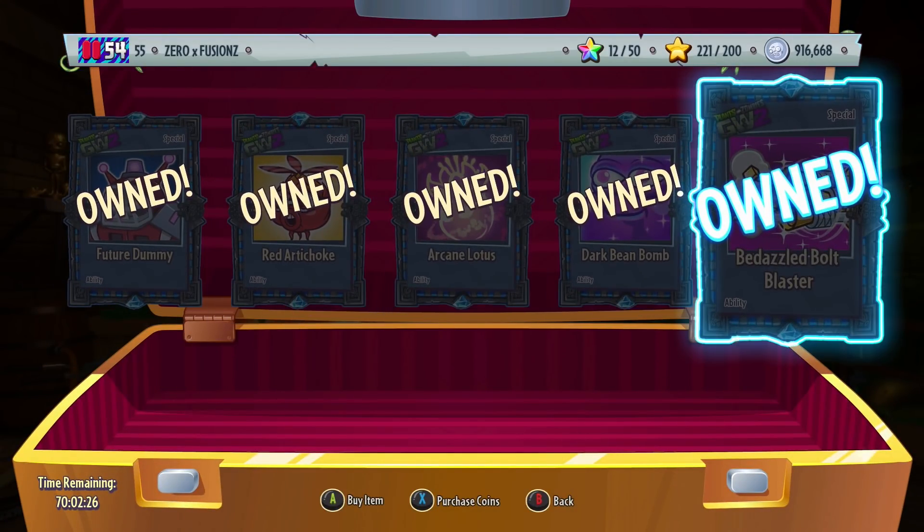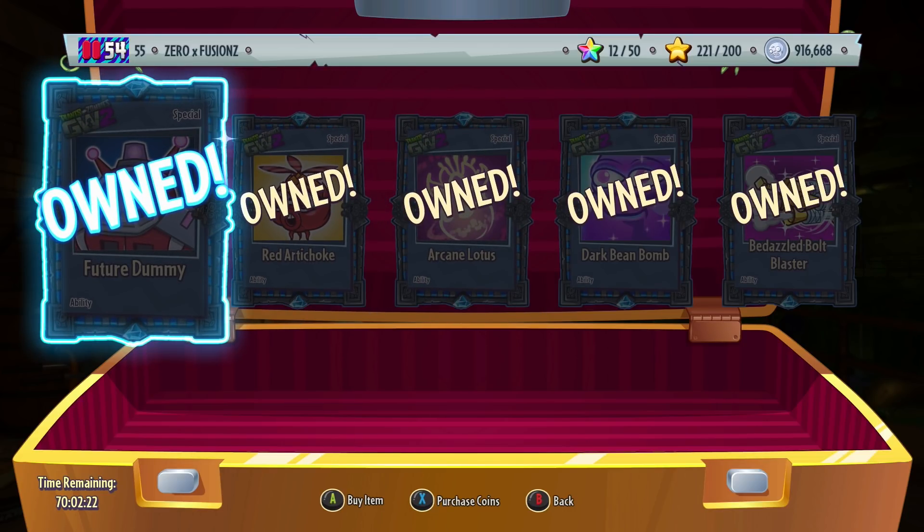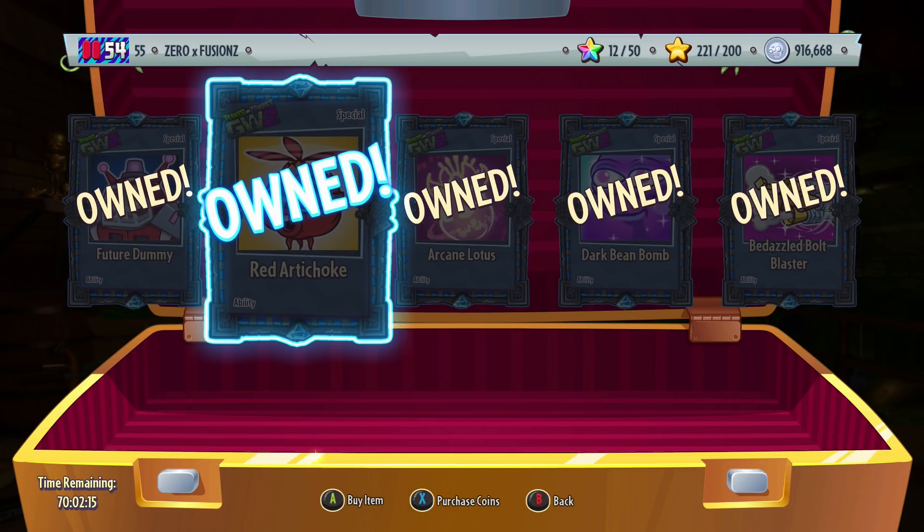He's got five abilities, guys. So if you haven't got any of these abilities, you can purchase them for 500,000 coins each. We have the Future Dummy for the All-Star, which once shot, it explodes. We have the Red Artichoke Drone, a different variant of the drone.